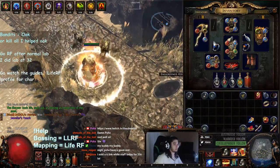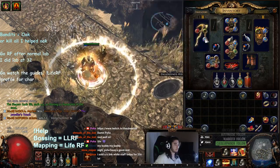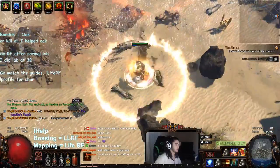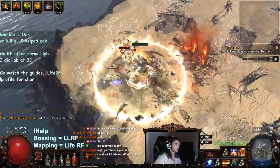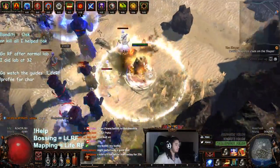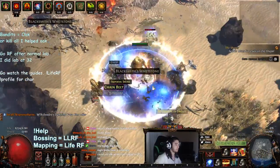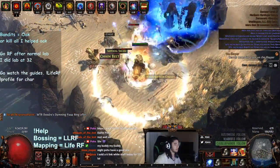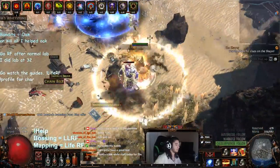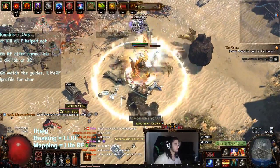I need to get a Witchfire Brew because it will allow me to switch up my aura setup. My aura setup is a little different - there's a Harbinger pack right there. I am not running Vitality; instead I'm running Blasphemy Flammability. Once I grab a Witchfire Brew, I'll drop my Blasphemy Flammability and run that instead.